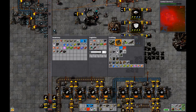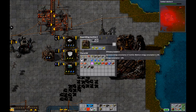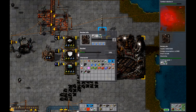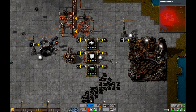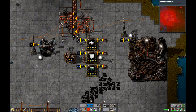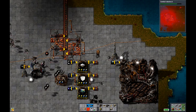Solid fuels are now the limiting reagent, which kind of makes sense — everything else is all sped up. I'm surprised — usually rocket control units are my limiting reagent, not low density structures, solid fuel, or rocket fuel. That's usually because my purple circuit processing unit production is not up to par, which I guess I have fixed.